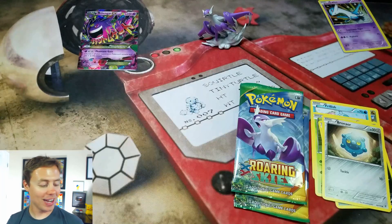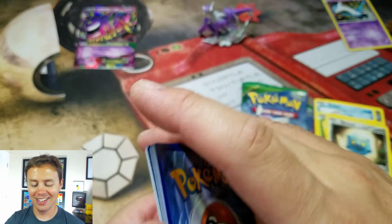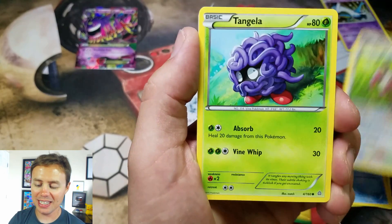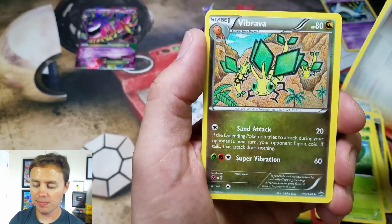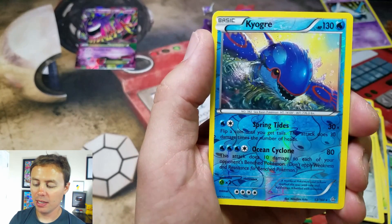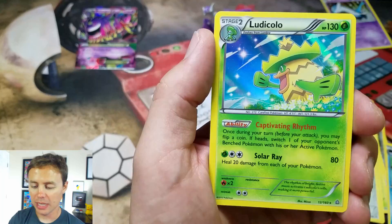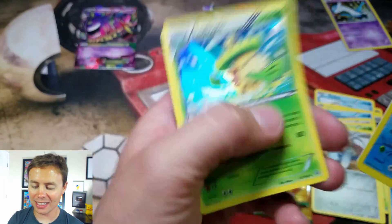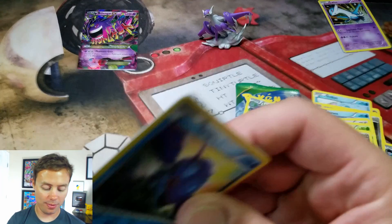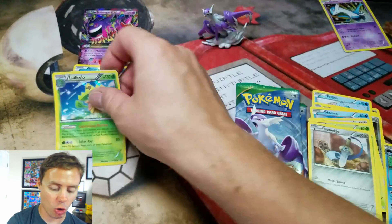Primal Clash — let's see if we can pull a Mega Groudon. I'd rather have a Kyogre. Here we go: Horsea, Skitty, Tangela, Tropius, Honedge, Vibrava, Gible, Doublade — Kyogre! Speak of the devil. Kyogre Reverse Holo Rare and a little Groudon. A double Holo Rare pack. Wow, this is going pretty well, if I say so myself.